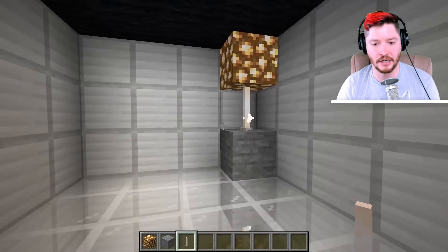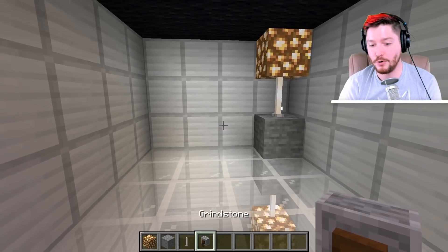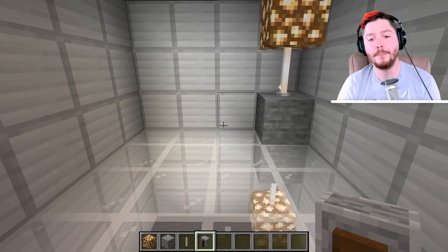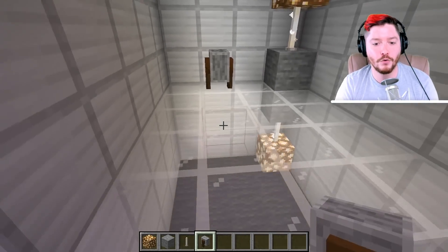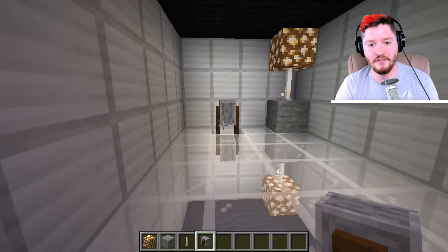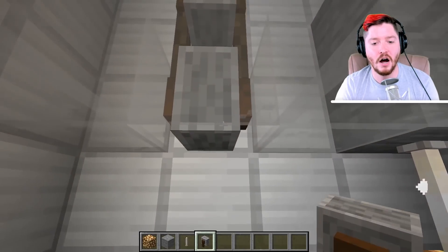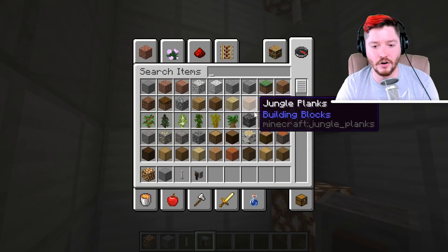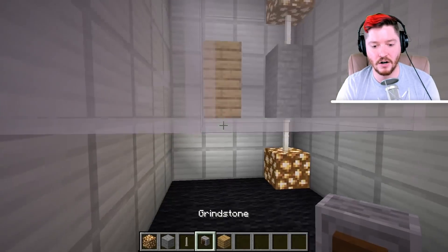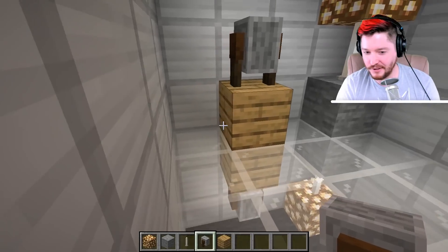Now we have started the illusion of an exact mirror there, which looks really cool. One thing worth noting is that the grindstone can be placed upside down, so I want to use it in my build. But we need to make sure not to put it directly on the floor, because we'd have to break the glass underneath, and that breaks the illusion since you can see the edges of the glass. So we need to set the grindstone on top of a block, just like we did with the lamp. I'll use some planks — two planks down, then a grindstone on top and one on the bottom. That looks really cool already.